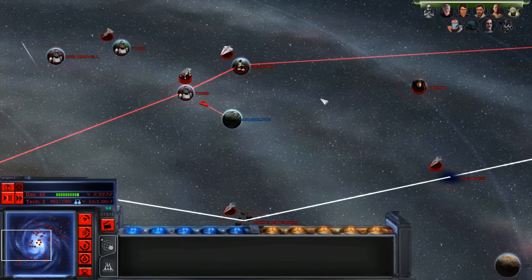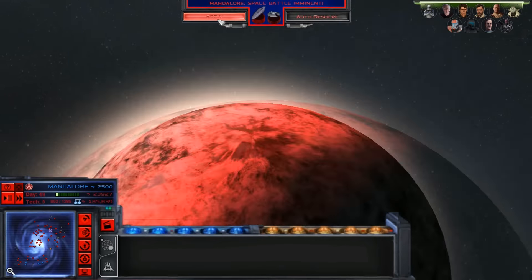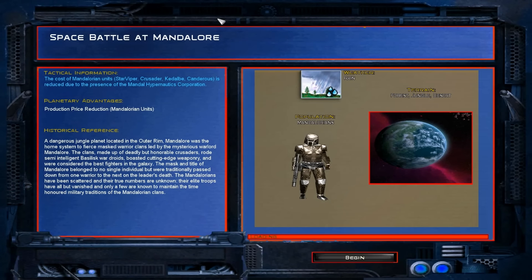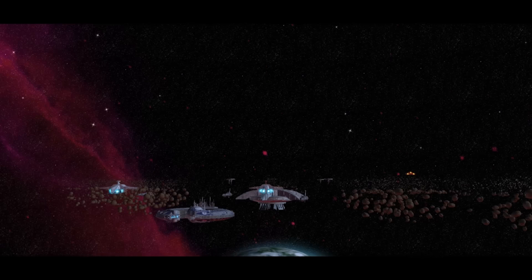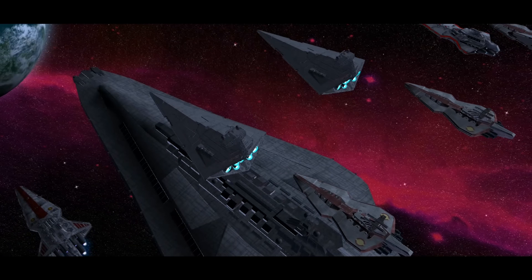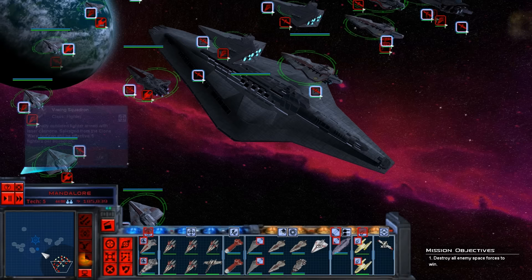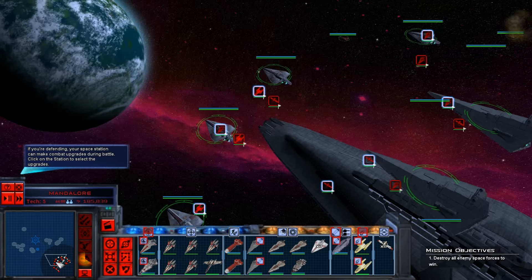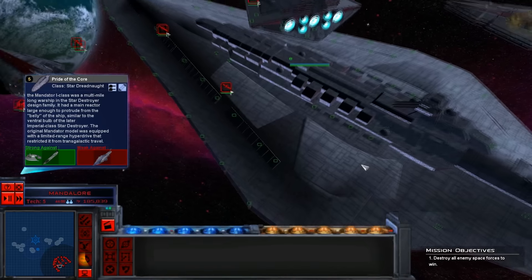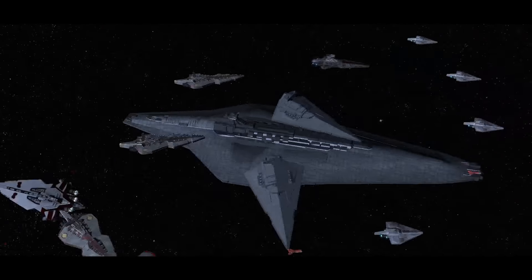Let's see what it's like over Mandalore. They've got quite a bunch of defences there. Here we are — the Pride of Core. Looks good in this mod actually. It actually moves fast — faster than a standard super weapon, if that makes sense.